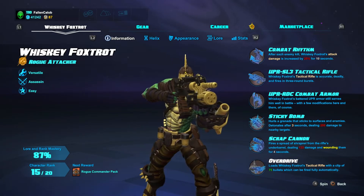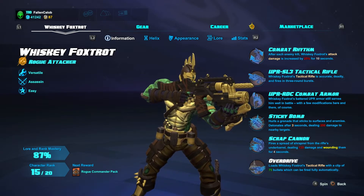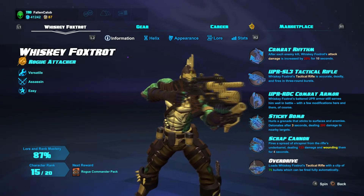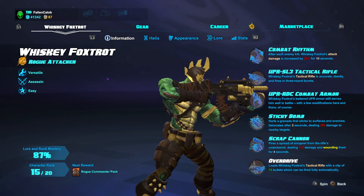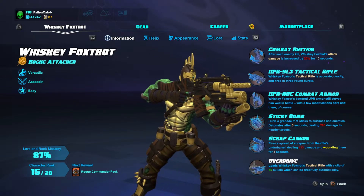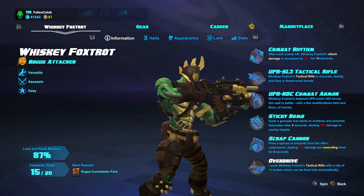So this is going to be our killer versatility build. Whiskey Foxtrot is a very versatile character. You can see on the right his abilities. Skill 1 is a Sticky Bomb — very straightforward, attaches to an enemy or any surface, detonates after 3 seconds. Scrap Cannon is essentially a shotgun blast that activates on button press. His ultimate, Overdrive, turns his burst-fire rifle into a fully automatic rifle with 75 bullets — it will chew up and spit out any tank. And then Whiskey's passive, Combat Rhythm, increases your damage by 25% for 10 seconds after every kill, so you definitely want to keep that proc'd. Let's jump into the Helix.